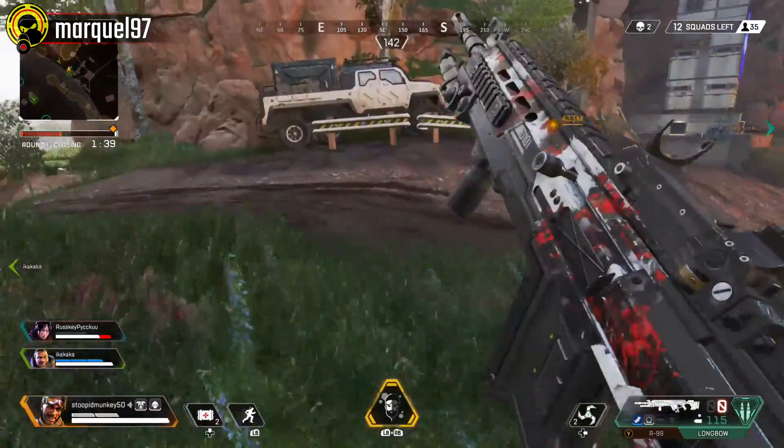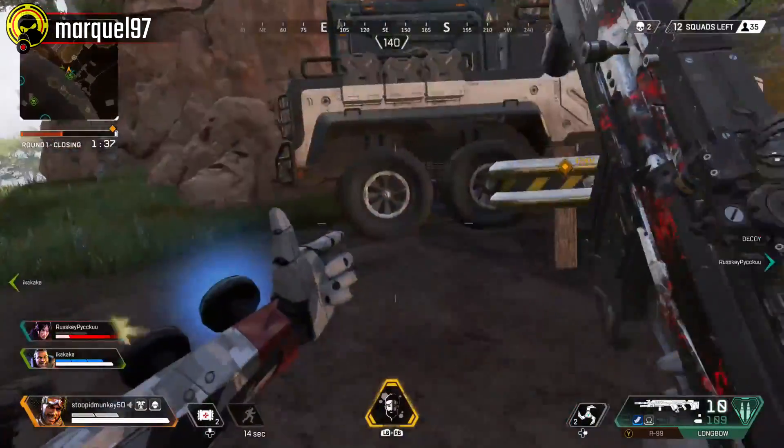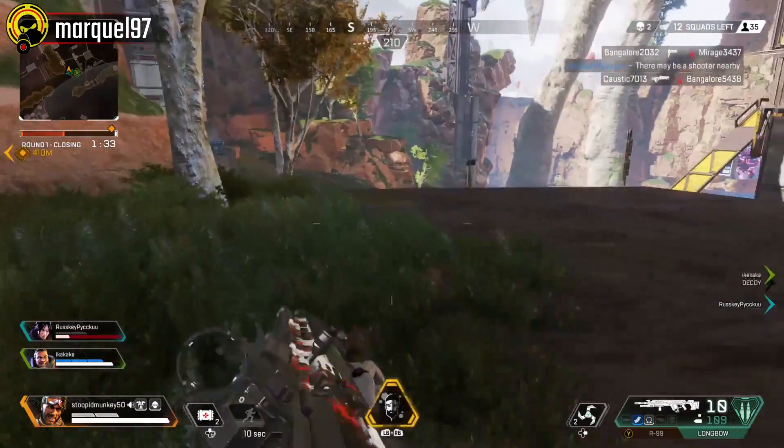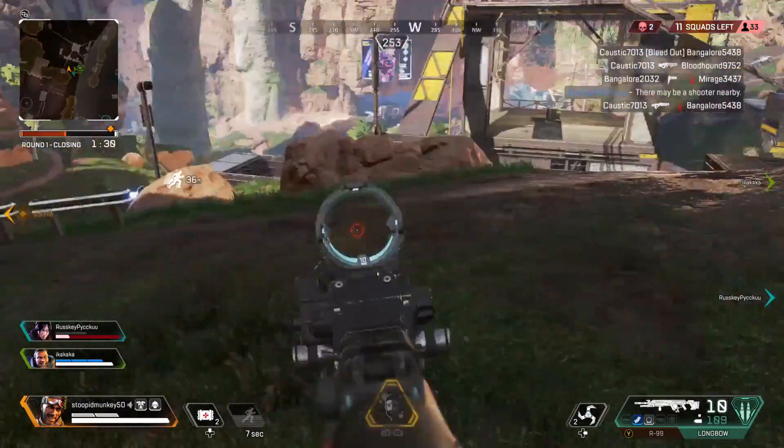In this next clip, we watch a Mirage use his positioning carefully to surprise and outflank an enemy team. Let's take a look as the R-99 and Longbow put in some work on this next squad.